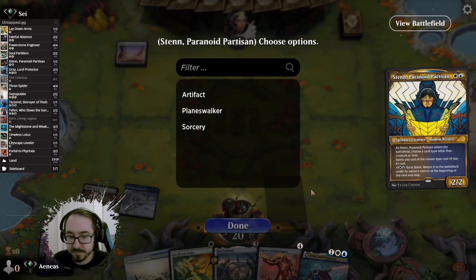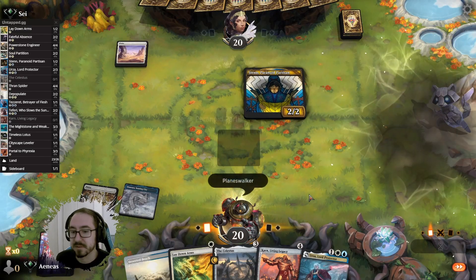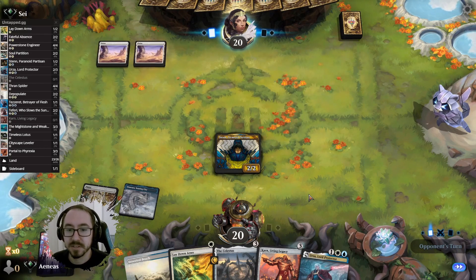I'm going to name Planeswalker with Stern — I'm supposed to name Artifact but I'm going to name Planeswalker because I'm trying to get Karn down next turn, if they don't kill this.